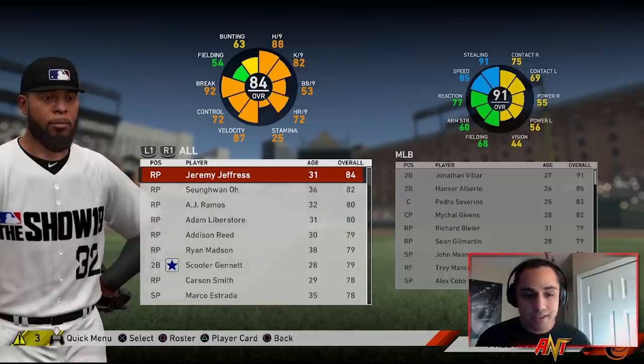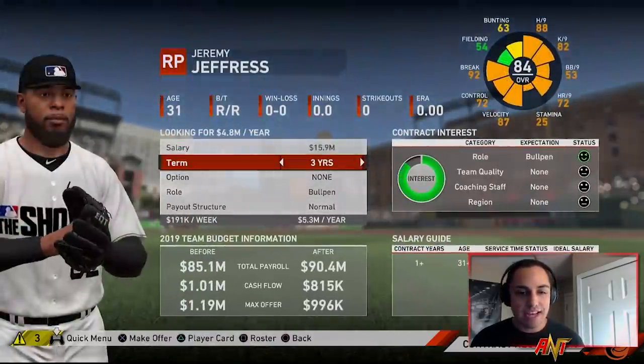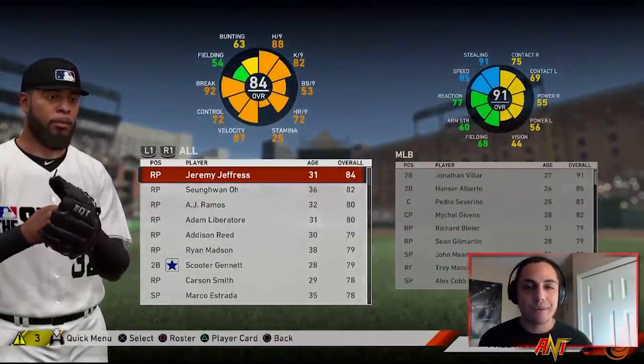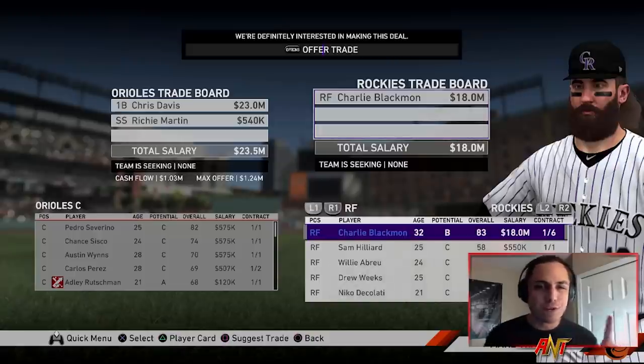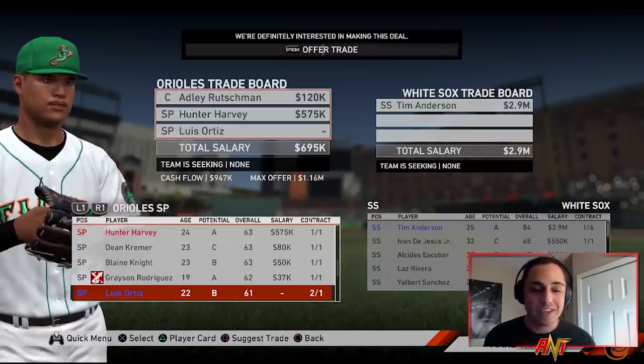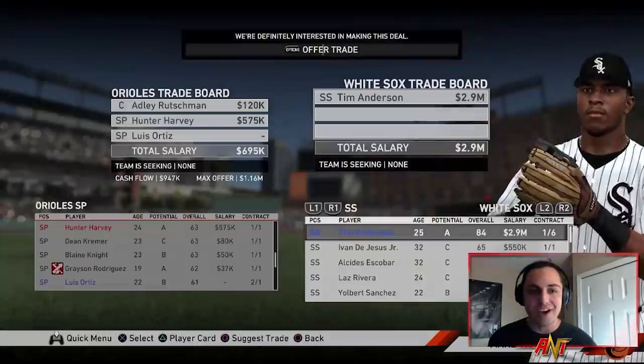Maybe Scooter Jeanette, but Jeremy Jeffers is definitely a player I'm looking to bring in — he's going to be a really good bullpen arm. Let's add him right away on a two-year $10 million deal. Roster's full so I'm going to add him to the team. First trade: I'm thinking for a DH or left fielder, Charlie Blackman — not a bad option. We're going to trade Chris Davis and Richie Martin. Then Adley Rutschman, Hunter Harvey, and Luis Ortiz are going to get us Tim Anderson of the White Sox as our new shortstop.